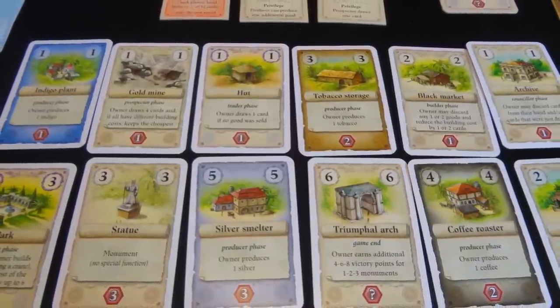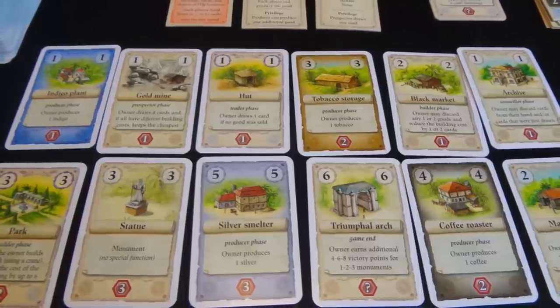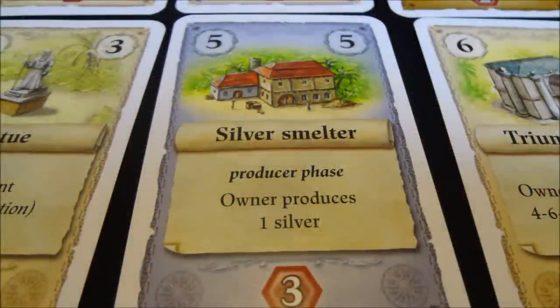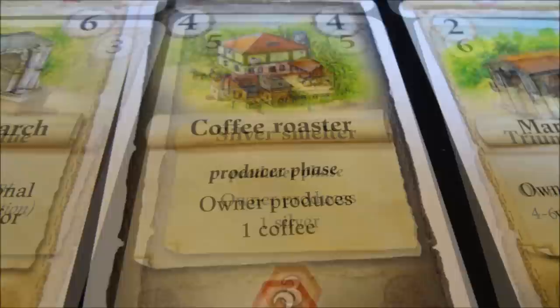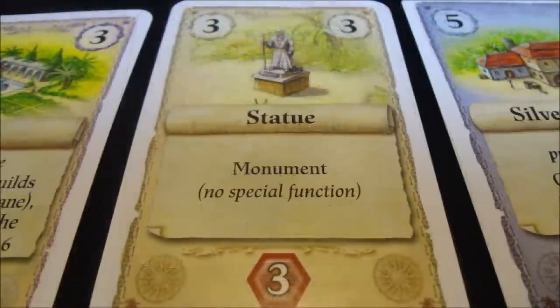It's worth noting that you can never have more than one of the same building unless it is a production building — then you can have as many of that type as you want. Production buildings have a special color in their background, like a silver smelter that produces silver or a coffee roaster that produces coffee. The rest of the cards are called city buildings — for example the statue, which has no special function, just a monument worth victory points.